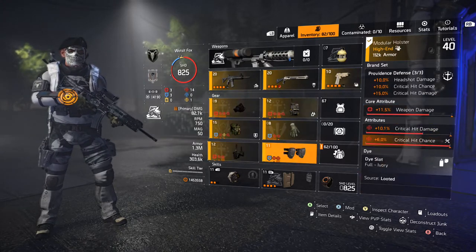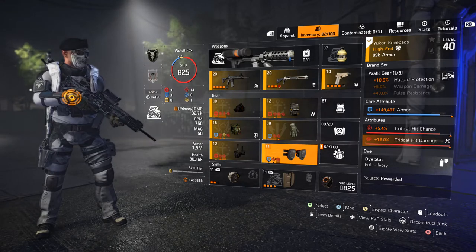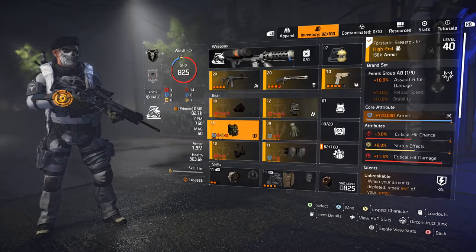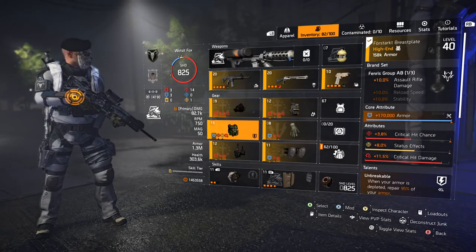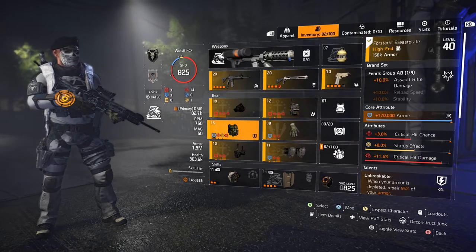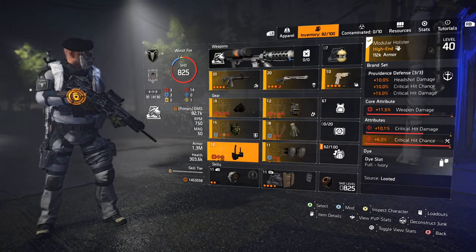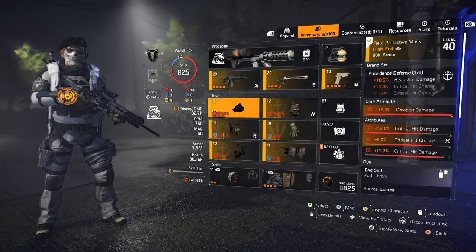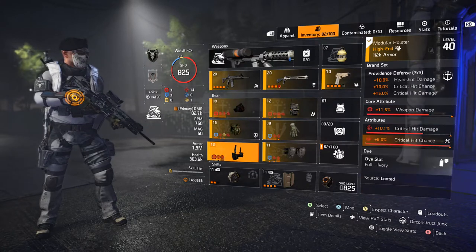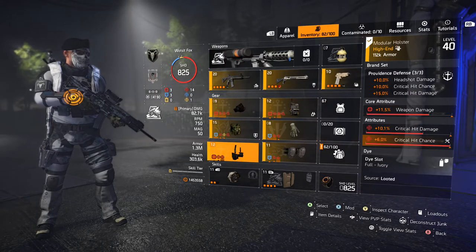Everything here is easy to mix around — nothing is too set in stone. What I've decided to go for is a three blue, three red build — a hybrid of armor and weapon damage. I feel this is the perfect combination. It works beautifully in the dark zone as well as in conflict, and in the dark zone you definitely need high armor, so you could even consider switching to four armor pieces. But this is a really good sweet spot.